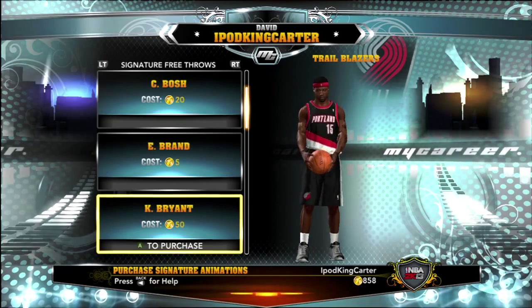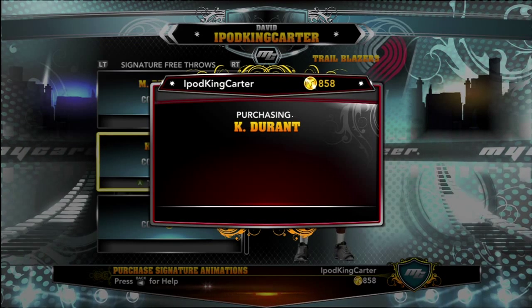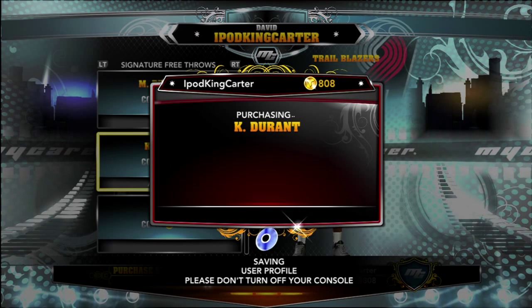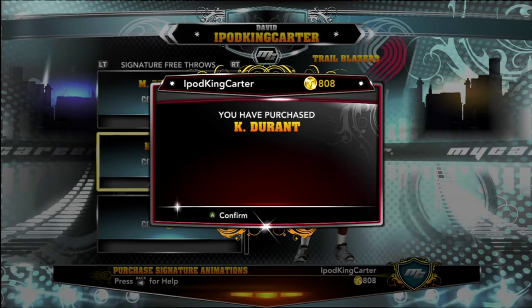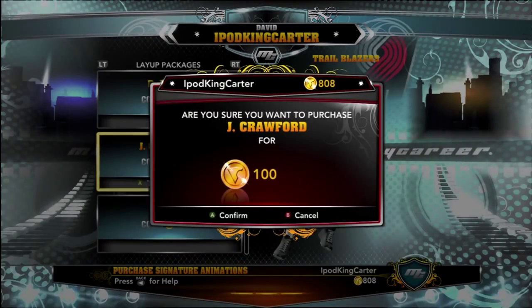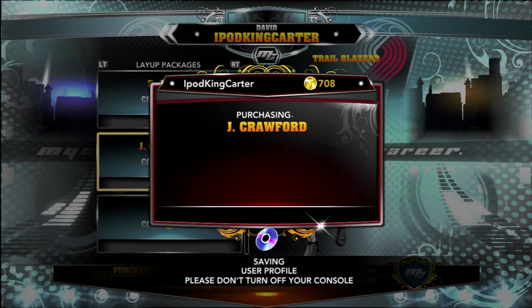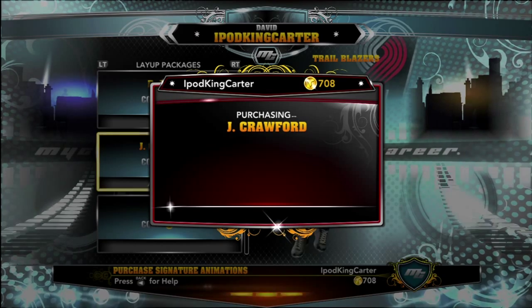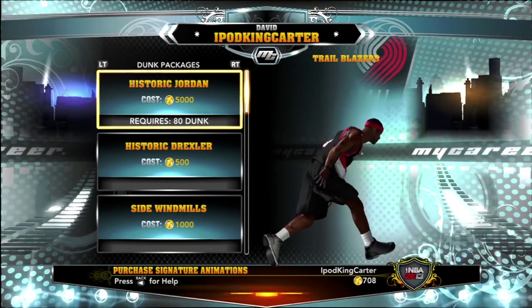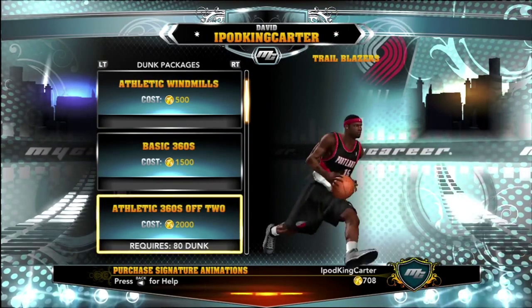I created an athletic point guard so my jump shots aren't that great — I won't be shooting early with this guy. For free throws I didn't even have to think about it — it's always going to be KD, and it's only 50. So far I got Kevin Durant's jump shot and free throw for 250 total — that's a good bargain, one of the best small forwards in the league. For the layup package I went with Jamal Crawford — in one-on-one situations the shake and bake, nobody can stop that. Crawford's package wasn't much either, around 200 or so.